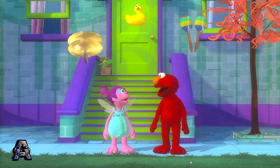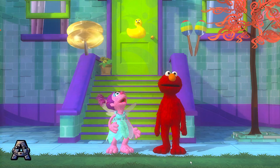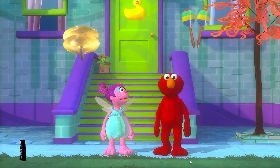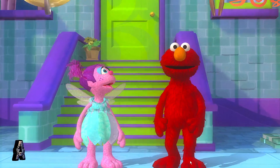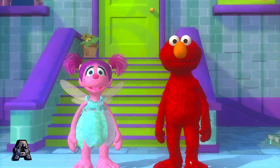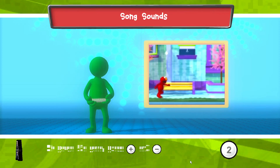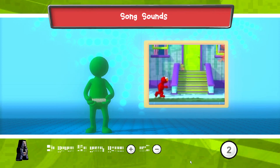Elmo hears music in the air! Abby, look — there are things that make sounds in the air too! Maybe if Elmo jumps to get them, we can add more sounds to the music! To help Elmo jump and catch a sound, jump while holding your Wii Remote! Press the 2 button to start!